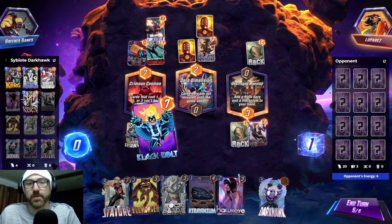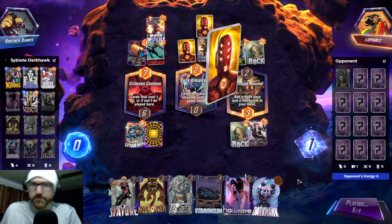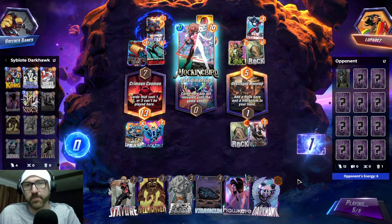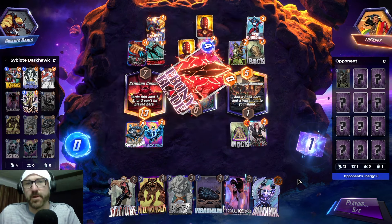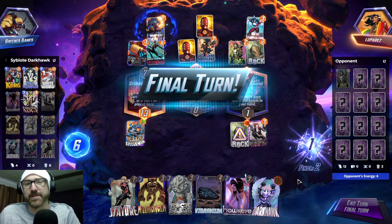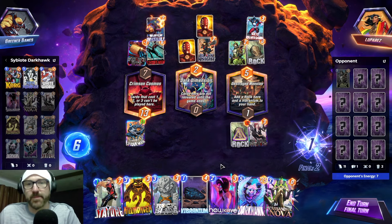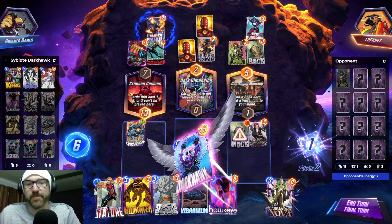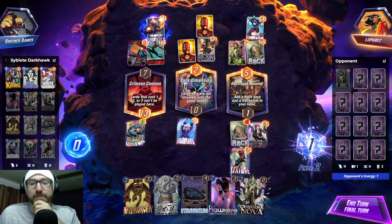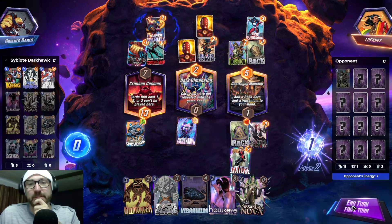Okay, we got Darkhawk, which is cool. I'm gonna double Black Bolt him here. Hopefully they don't play Eliath. Oh, I just gave him a 10-drop anyway because of Black Knight. Never mind. Problem is, can I win with just a Stature? That doesn't seem likely. If they Eliath mid, I might be in trouble. This Crimson Cosmos is really doing a number here.